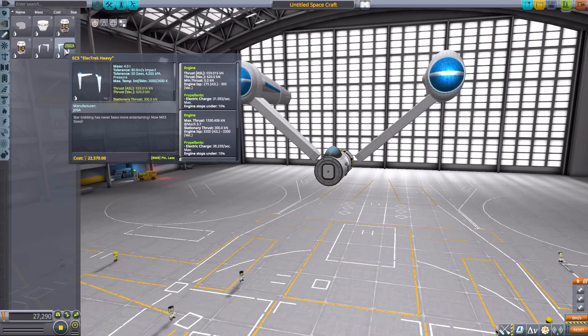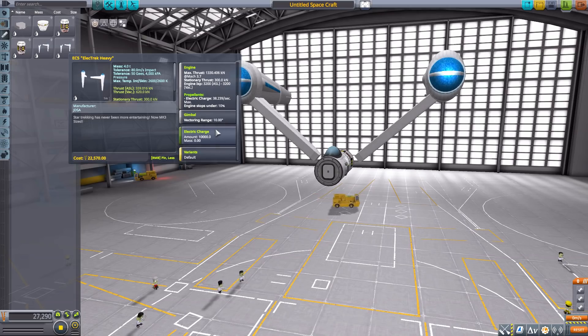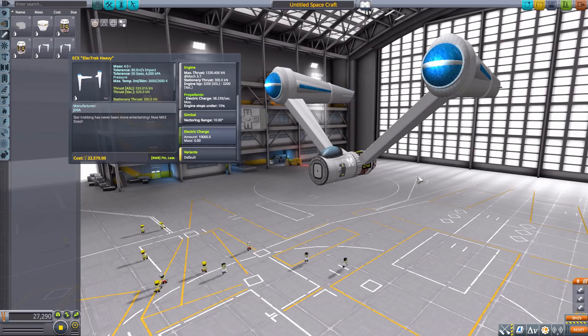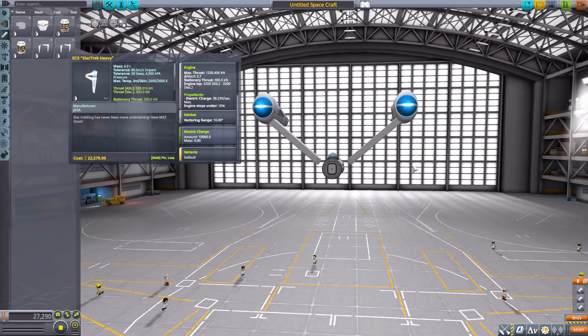There's also the much larger EC5 Electric Heavy, designed for 2.5-meter size fuselages. It produces 1,330 kilonewtons of thrust at an ISP of 3,200 in atmosphere, and 620 kilonewtons at an ISP of 305 in space. Again, 10 degrees of gimbling and 10,000 electric charge. It's just beautiful — you could make yourself a little Kerbal Enterprise with these things.